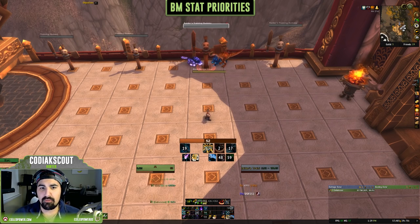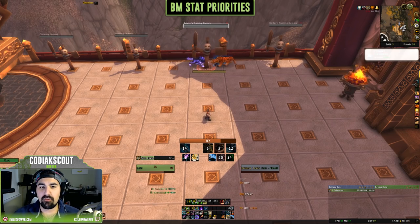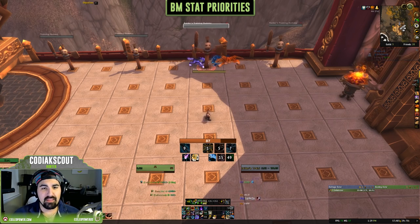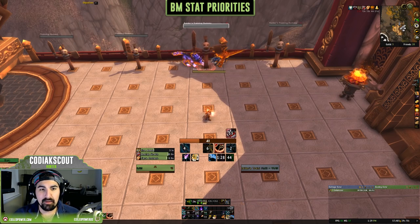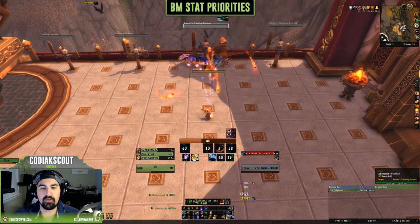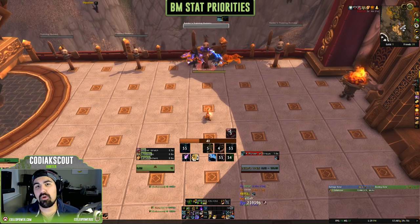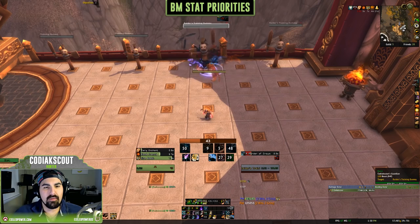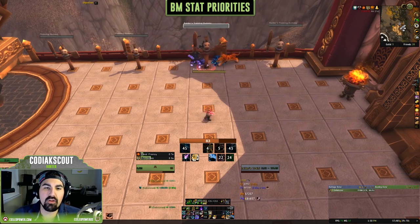Haste increases our attack speed and focus regen, reduces our GCDs from 1.5 seconds to a minimum of 0.75 seconds, and reduces the cooldown of Kill Command, Dire Beast, Dire Frenzy, and Chimera Shot. The more haste you stack, the faster you attack and the more abilities you get to cast. Crit increases your critical hit chance with all abilities, resulting in double damage. More crit means more Wild Call procs, which resets the cooldown of Dire Beast or Dire Frenzy.